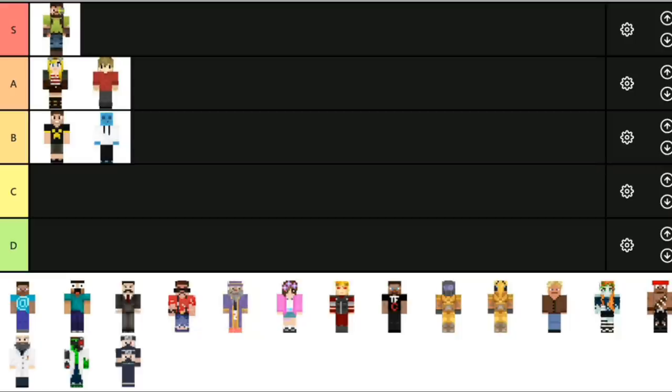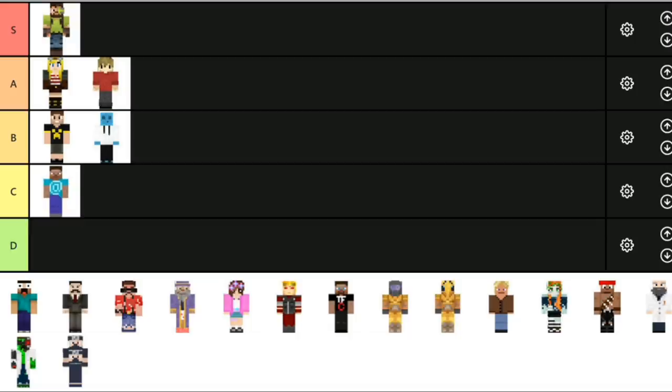Next up, Joe Hills. Joe Hills has this really cool at-sign on his skin, but other than that there isn't really much going on as far as I can tell. This skin is decent, I guess. There's not really too much happening. I think this skin is C tier for now — maybe I'll move it later.